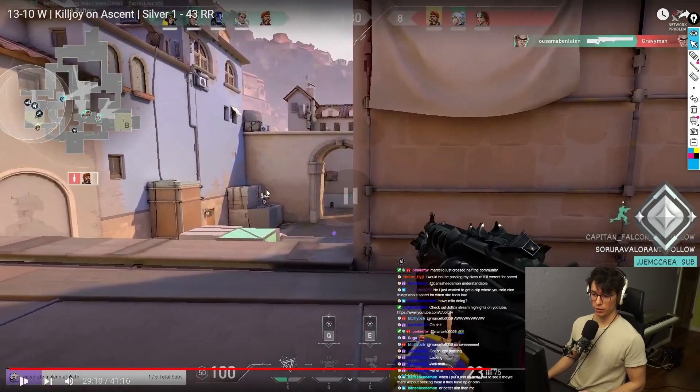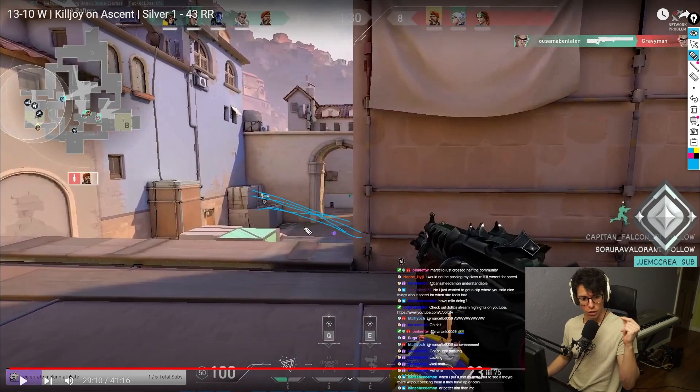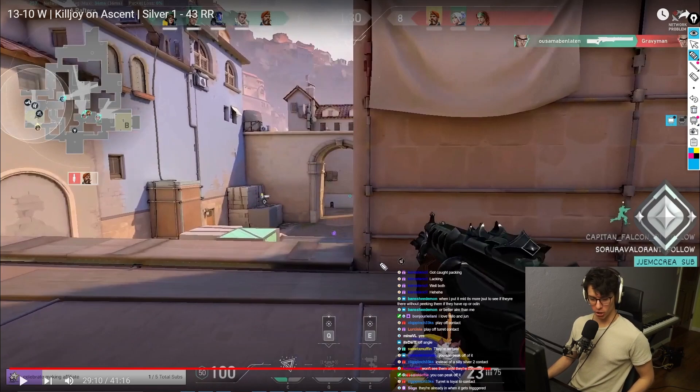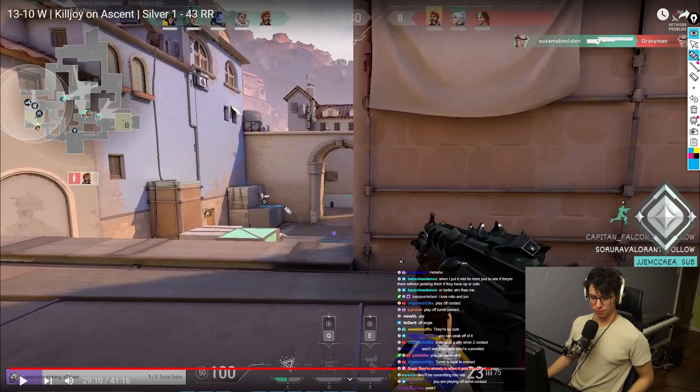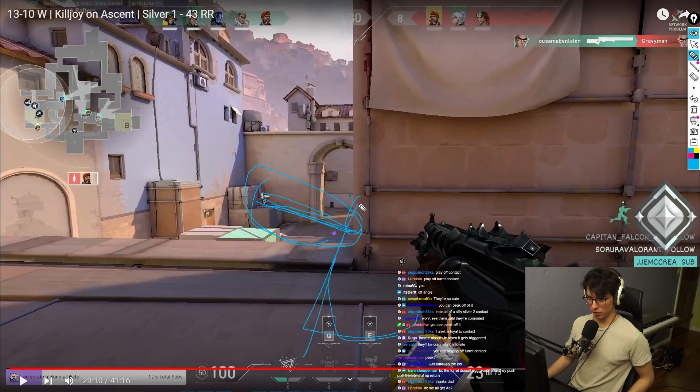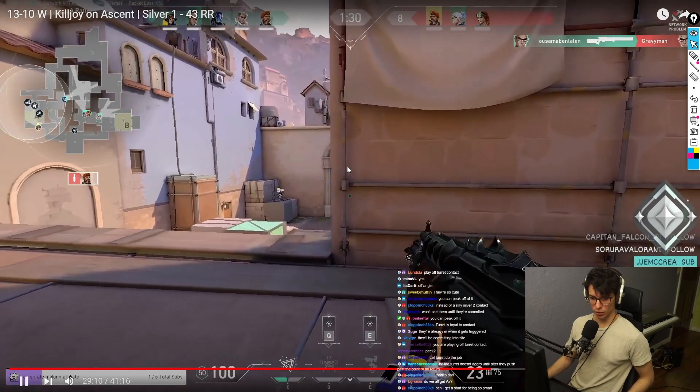This is better — why is this better? Play off of contact, play off the turret. Yes — you can peek off of it. If they proc the turret and shoot at it, you get to peek and punish it. This is how you want to set up your utility.